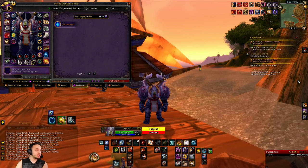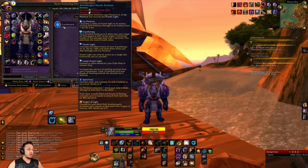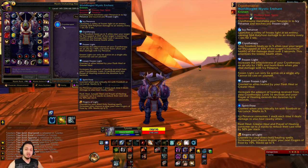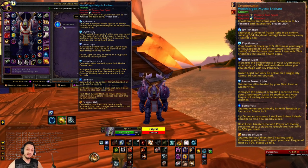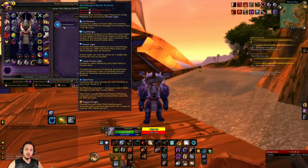Hey, what's up guys, welcome back to Project Ascension. Today we're checking out a new World Forge missing enchant known as Cryotherapist. This uses different kinds of frost magic to heal your allies, turning a couple of your frost abilities into healing abilities using Spirit and Penance mainly.